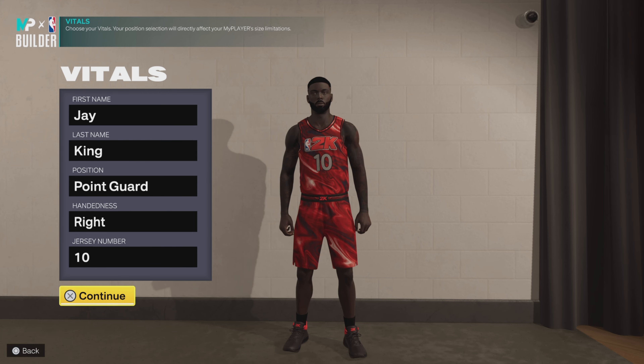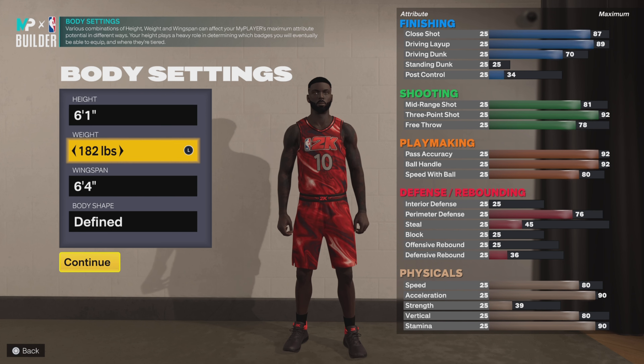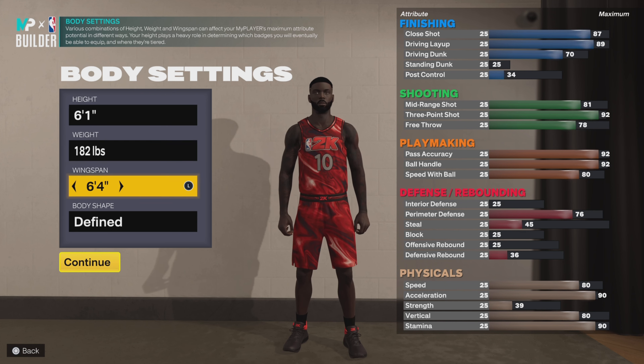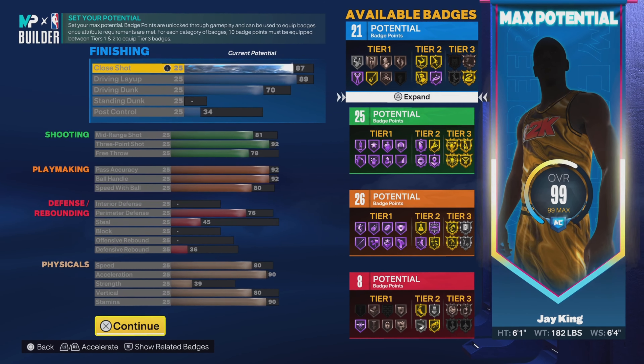Choose whatever name you want — royalty in my name, so King it is. The position is point guard, aka point god, right-handed, jersey number 10. We're going 6'1 on the height, 182 on the weight, 6'4 on the wingspan. Choose whatever body shape you want, but we're going general.